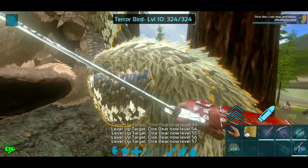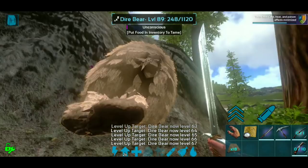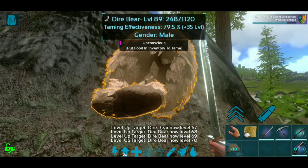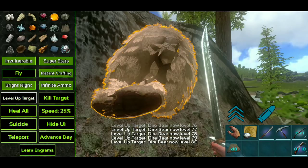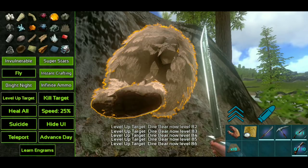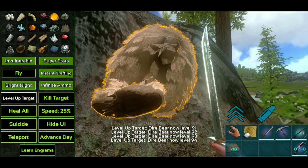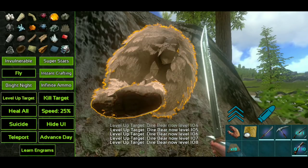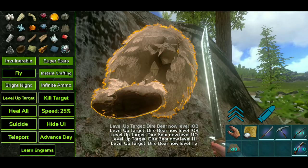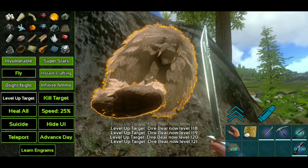A terror bird is going to screw up our tame — I guess I can just go kill target. Alright, he screwed up our tame so we're going to lose a few levels, but that's okay. We can just keep hitting level up target — it's not a big issue when you're doing it this way. It's not like when you're trying to tame in vanilla without god console. You're just not going to get that big level boost on tame, but you just have to hit level up target a few more times than normal.